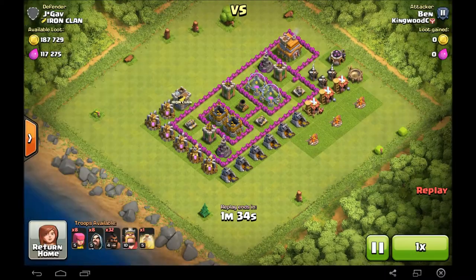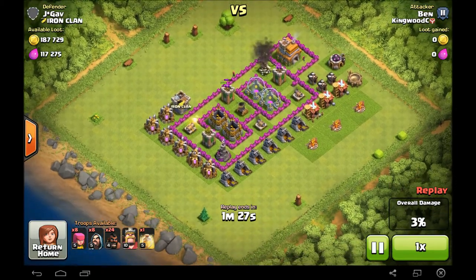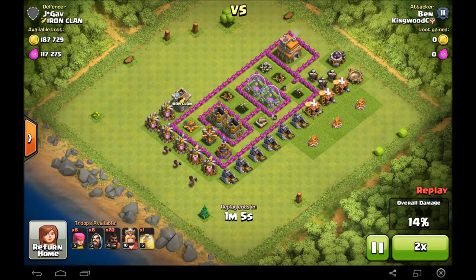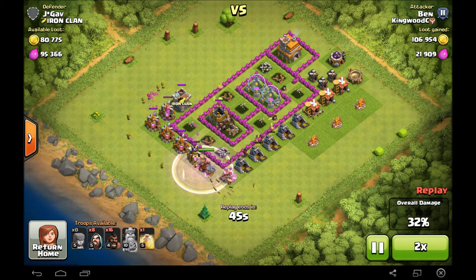Alright guys, we are back with our first attack and additional replay. This is probably the weirdest base I have ever seen. It's like a Town Hall 7, but it's not — the walls are kind of maxed but nothing else is; they just have random towers. Basically, I'm just going really easy with the Hogs on this one. I'm dropping them in and they're going to take off the cannon and avoid the Spring Trap. Eight more are going to come from this side, and with only 16 Hogs we're going to manage to bring this base down, which just goes to show you how beastly those level 4 Hogs are.